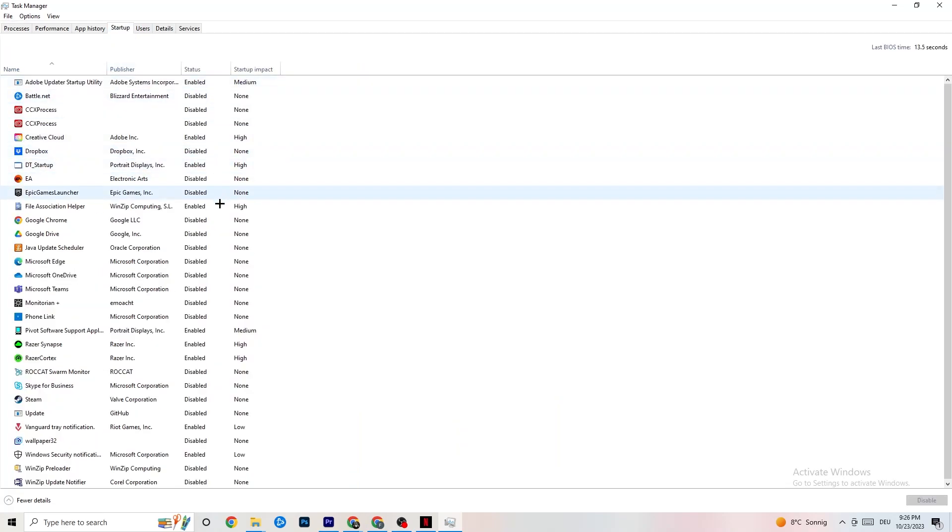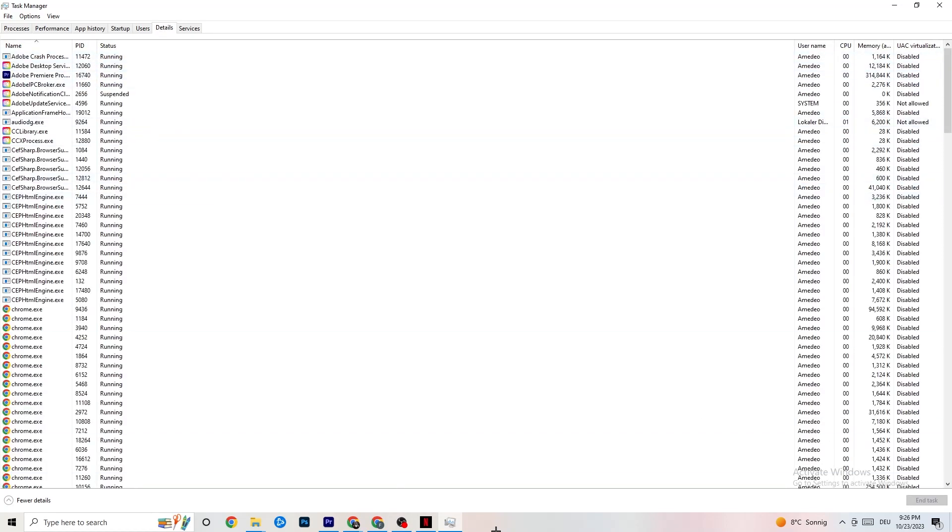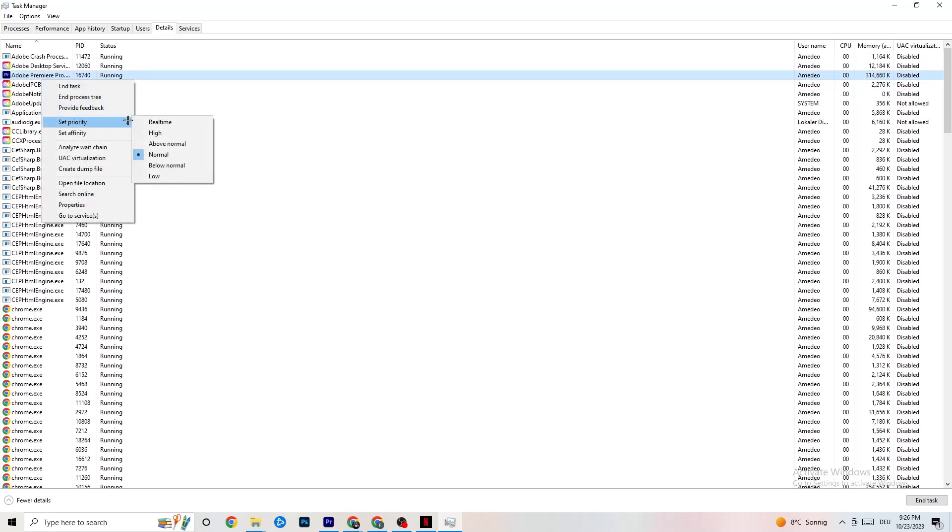Go to the Startup tab and you'll see applications that automatically start when your PC boots. Disable every single one you don't need that is always running in the background — this can absolutely cause your game to freeze or stutter. Then go to the Details tab with your game running, right-click the game process, go to Set Priority, and check whether Higher or Real Time works better for you. This sets priority so your PC dedicates performance to the game.